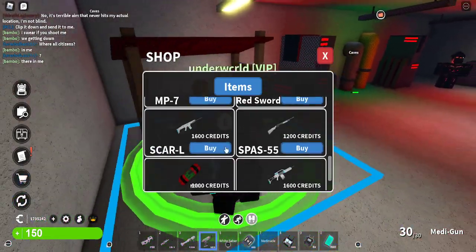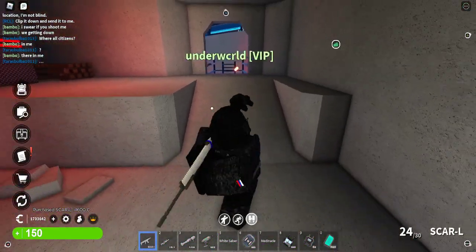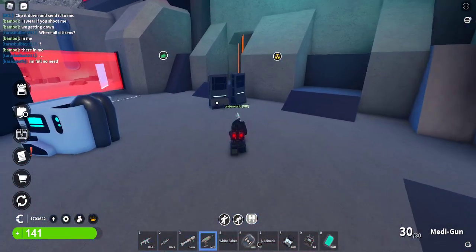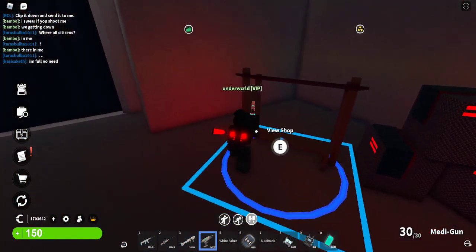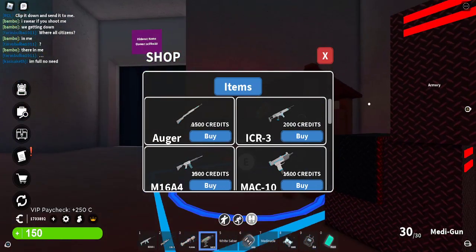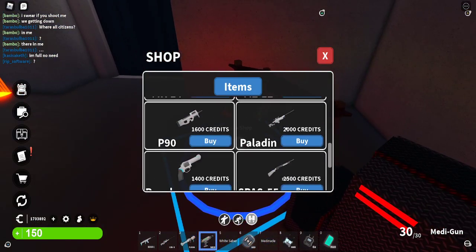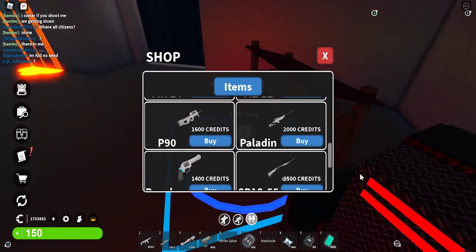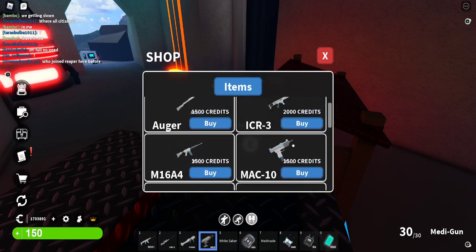You can come over here and get a gun — for example I'll grab a Scar. Up here is another gun shop. The ICR3 is there, which is basically a better Scar in my opinion. You can also get the Paladin here, but I heard it's getting removed — it's basically a better sniper.